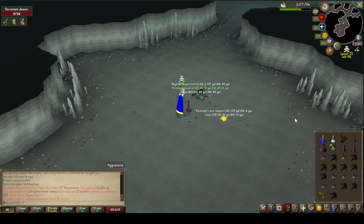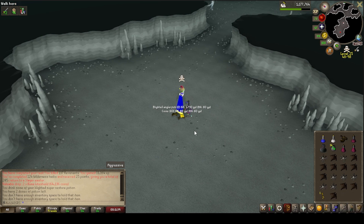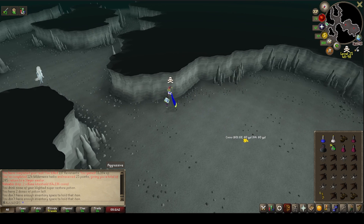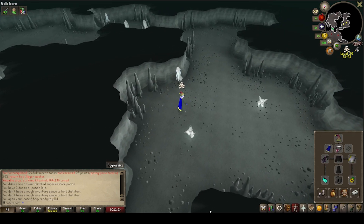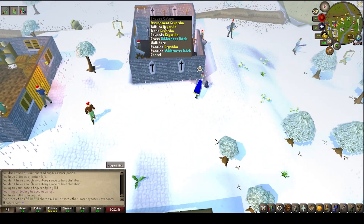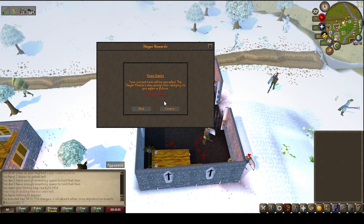We did go ahead and finish the task as well, which is nice, and it means we get some extra points for future Slayer tasks. Got some more loot — we got ourselves a couple of Battle Staffs, nothing too crazy. The Sceptre though is a really nice unlock for the account and it means we are able to kill the bosses a little bit easier in the Wildy as well. So we need to get ourselves a lot of Ether and we end up with another Revenants task two tasks later.